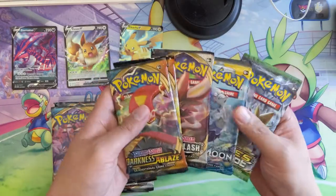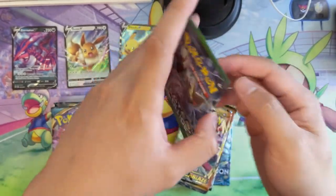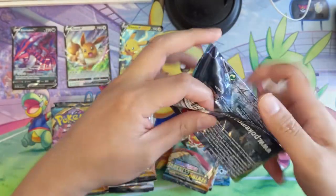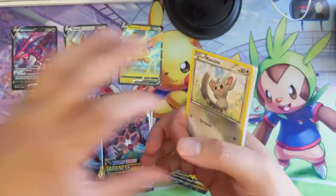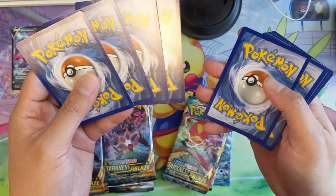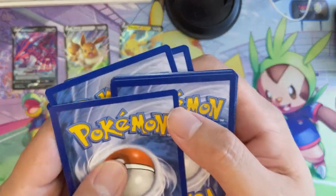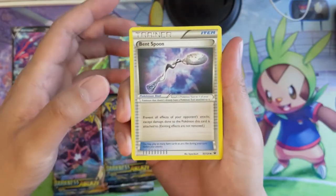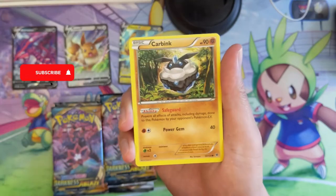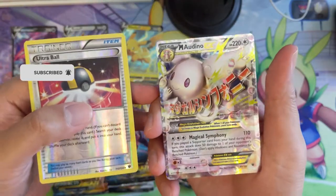Let's start with Fates Collide, then move on to Sun and Moon, and we'll go pretty quick. One last mention about the Patreon — towards the end of September we'll be offering the Champions Path ETBs at $40 a pop, so a great value there. Opening up — Ultra Ball reverse, not bad. And we do have a hit — a Mega Audino EX!